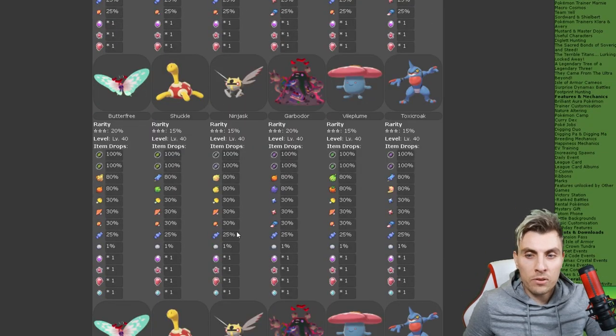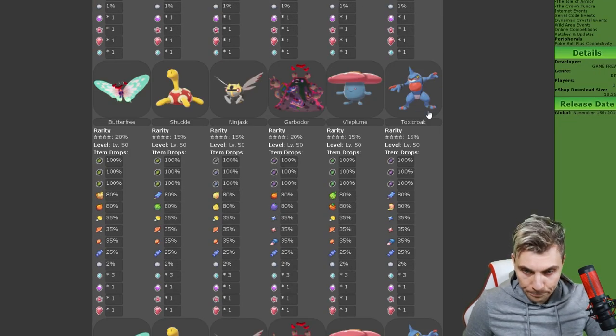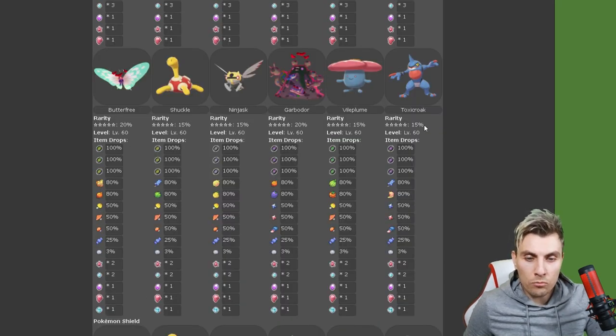Moving into the three-star raids, we've got G-Max Butterfree, Shuckle, Ninjask, Garbodor, Vileplume, and Toxicroak — the full evolution of Croagunk. There's also another Gigantamax Pokémon available this month. The four-star and five-star raids feature the exact same lineup: Butterfree, Shuckle, Ninjask, Garbodor, Vileplume, and Toxicroak.